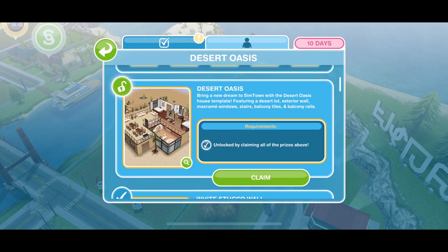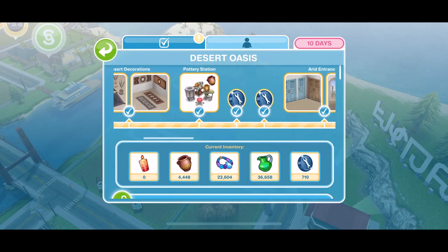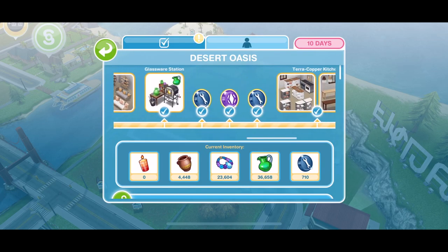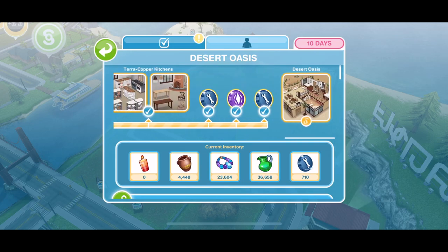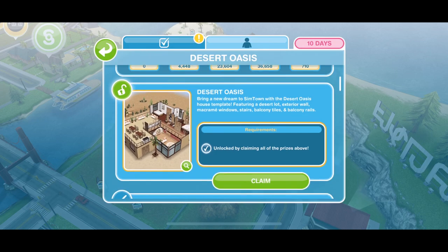We are going to do a house tour of the brand new Desert Oasis house template. That is the grand prize in the Desert Oasis live event that comes out on the 10th of March. We have taken a look at all of the previous prizes in this live event in a separate video linked below, but you can briefly see them all along the top here. Once you have unlocked them all, you are able to unlock the Desert Oasis.